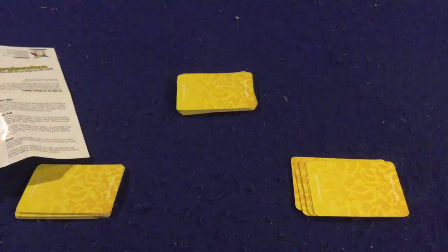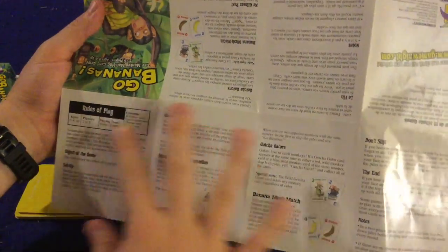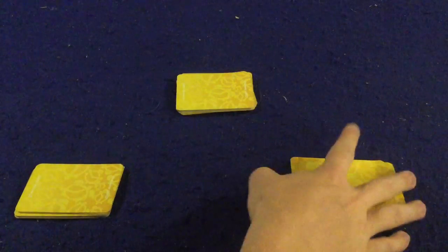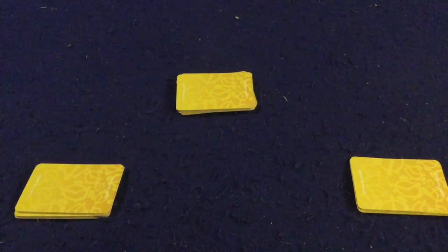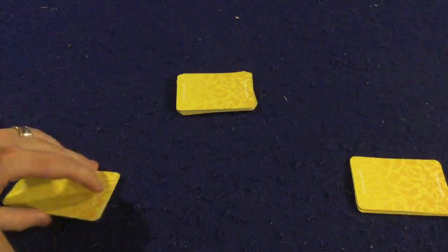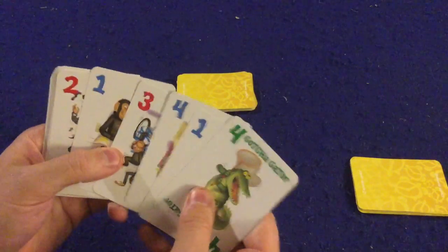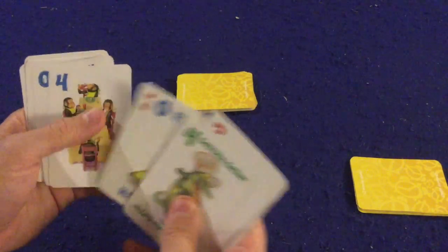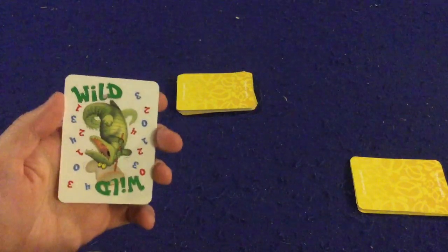Let's take a look at what you get inside Go Bananas. First and foremost, you get a handy dandy rule sheet - you only need this one page, the rest is in various different languages. It'll teach you how to play very quickly. So looking at the cards, you're going to have monkeys doing various different things, you're going to have gators, and then you're going to have bananas spread throughout. There are also wilds in here as well.